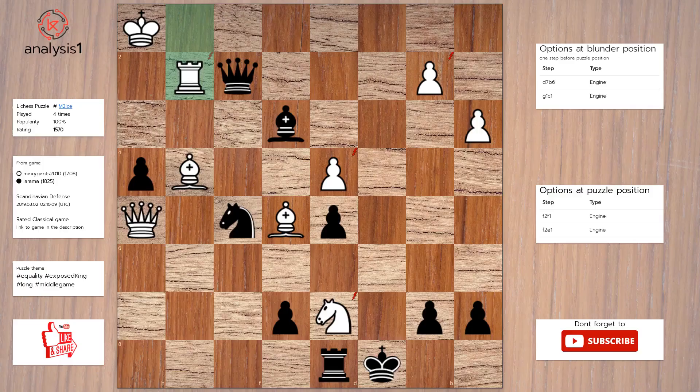Another one. Threats in puzzle position are: king takes knight, rook takes knight, knight takes pawn, bishop takes pawn, queen takes rook check, queen takes pawn.